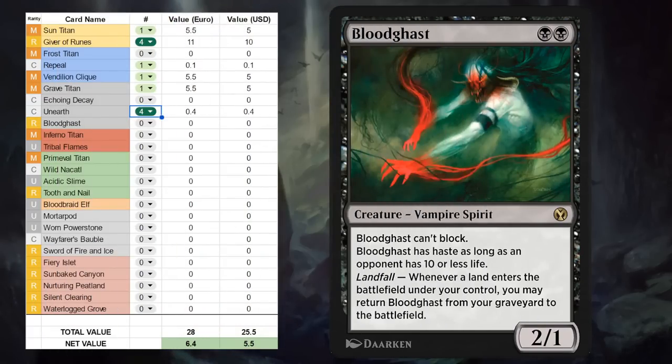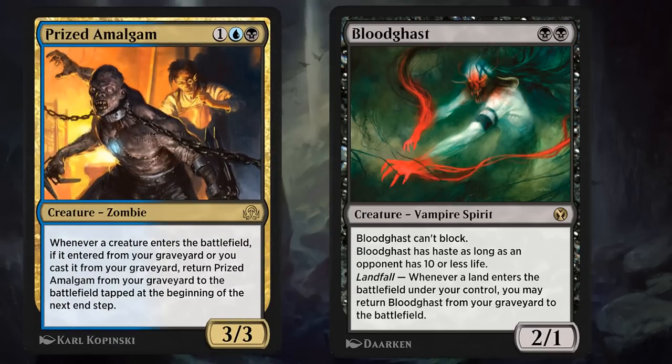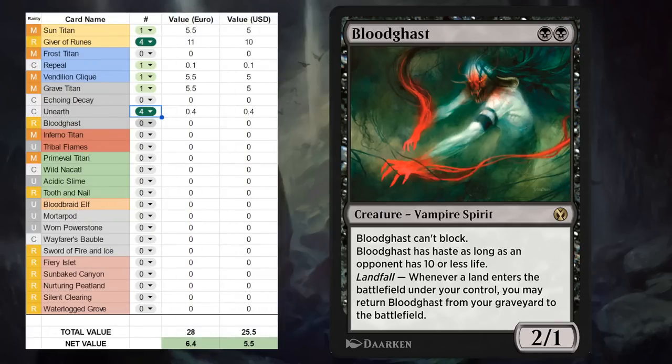Next up is Bloodghast, a card that has certainly proven itself in competitive settings — a two-mana 2/1 that cannot block and has haste as long as an opponent has 10 or less life. We're not going to try to cast Bloodghast; instead we want to get it back from the graveyard for free, because with Landfall we may return Bloodghast from our graveyard to the battlefield. We can maybe discard Bloodghast and bring it back, or in a self-mill strategy we can mill it into our graveyard and get it back alongside the new Prized Amalgam, also a recent addition on Arena. Bloodghast and Prized Amalgam are best friends, and I'll definitely be trying some Soul Tie or just blue-black self-mill strategies — so this is an instant four-off for me.